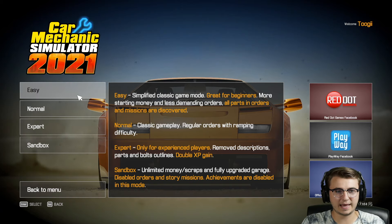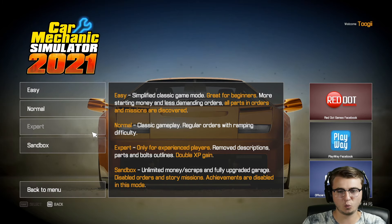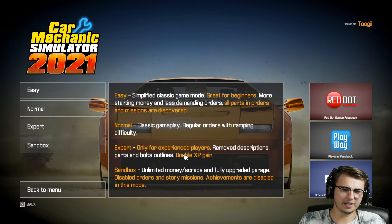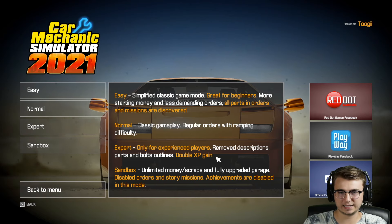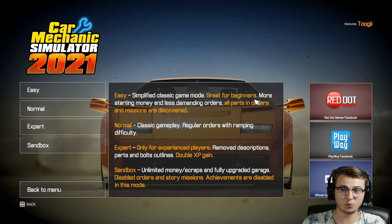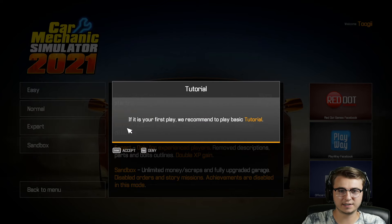This is kind of nice. We have right off the bat easy, normal, expert, or sandbox mode. I'm definitely not going to choose sandbox — way too boring having unlimited money and scraps. Expert? I would say we're an experienced player since we've done quite a bit of work on CMS18 — remove the descriptions, parts, and bolt outlines, double XP gain. I'm just going to play it safe and go normal. Easy is definitely way too easy, and we are far past being a beginner.